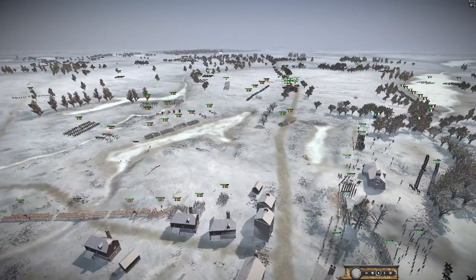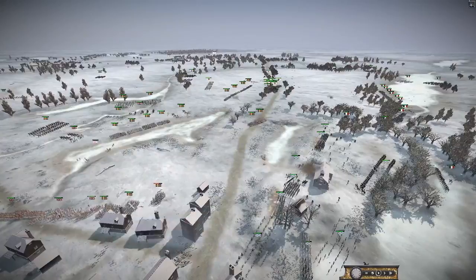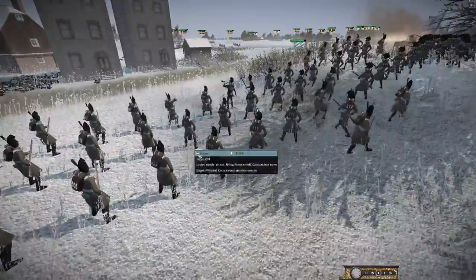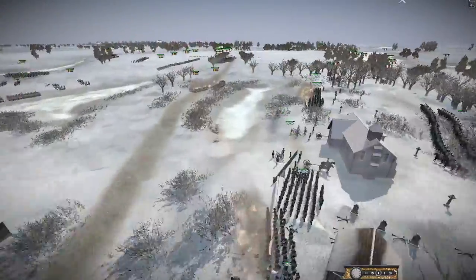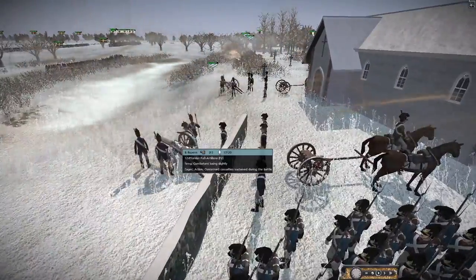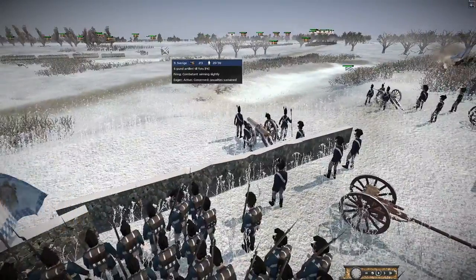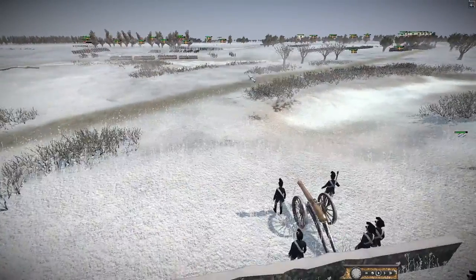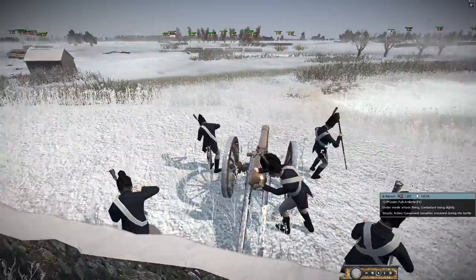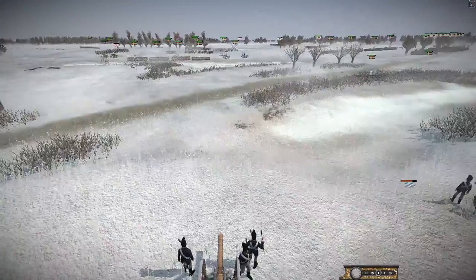The Swedes are being forced back — they've lost nearly half a unit, and others are looking beaten too. The Bavarian Jaegers are really doing a lot of damage, doing a great job. Hiding behind this little wall — oh my gosh, is that an artillery piece just going off? Was that a direct hit from the Swedish artillery? Look how close they are — this is point blank range for an artillery piece.